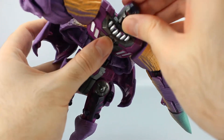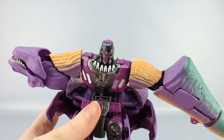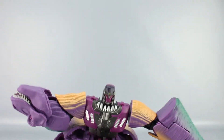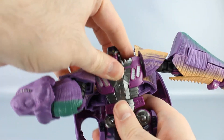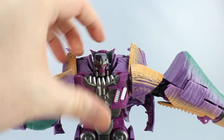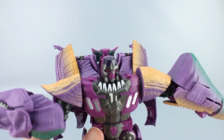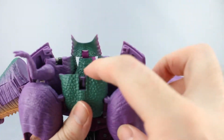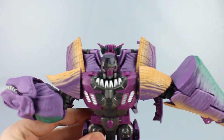Flip the head out until it clicks into place, then bring the lower body down and clip it over the top of the waist. Make sure everything in the back is out of the way — he does have a significant backpack, but that's kind of accurate to the character. Tuck the dinosaur arms inside and flip the back panel down over top of them — that takes care of the backpack.